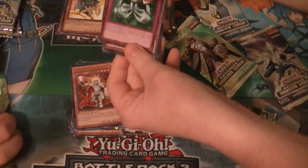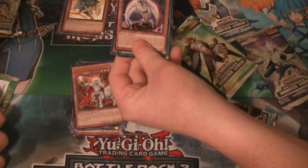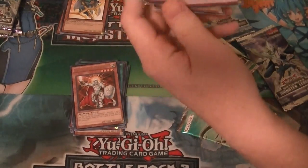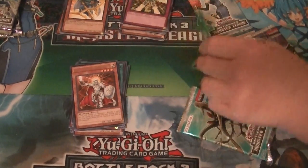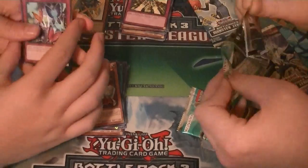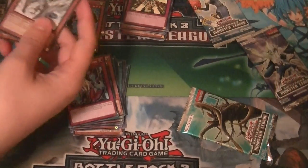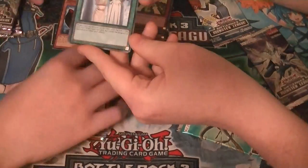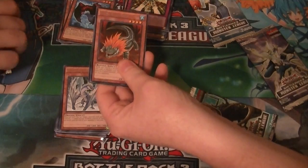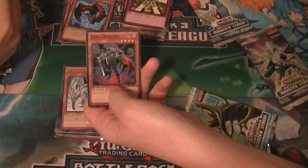Well, I got a Metal Morph too. Our Shatterfoil is Psychic Overload. Rare is Card Guard. Machine Assembly Line and Minotaurus. We have no extra deck cards yet — there are extra deck cards in here, we just haven't got them, and they're all only Shatterfoils. I got a birdie. Our Shatterfoil is Swords of Concealing Light. Rare is Lion Alligator. Mind Over Matter and Dark Crusader.